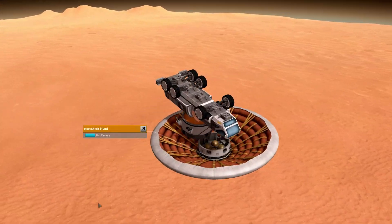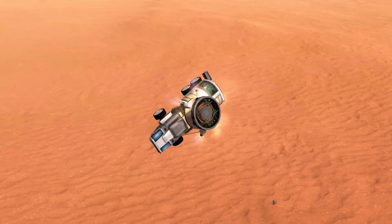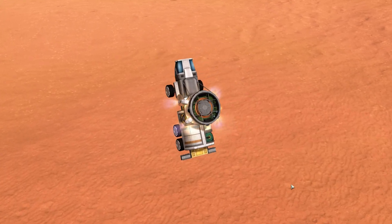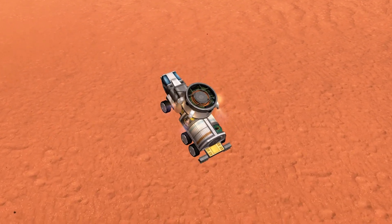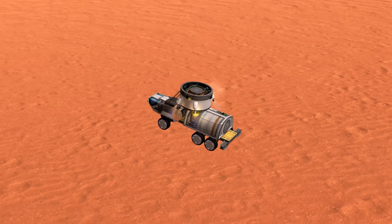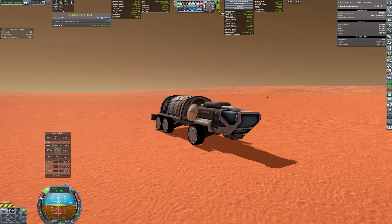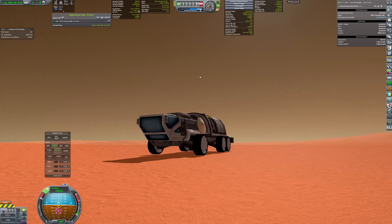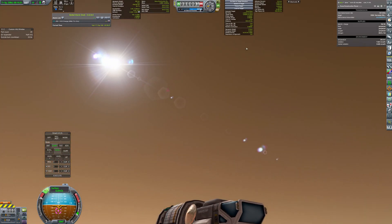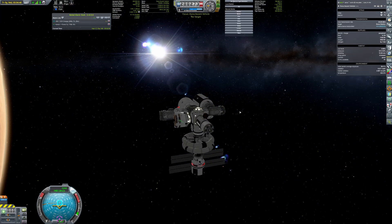Right after the toasty part of the landing, the heat shield was discarded and the sky crane took responsibility for canceling the remaining speed and putting the rover safely on the surface. At this moment, I realized there was a small problem with the design — the rover was powered with RTGs, which were not recognized by the Bon Voyage mod, so I couldn't drive it using autopilot in the background. A service mission had to be performed.